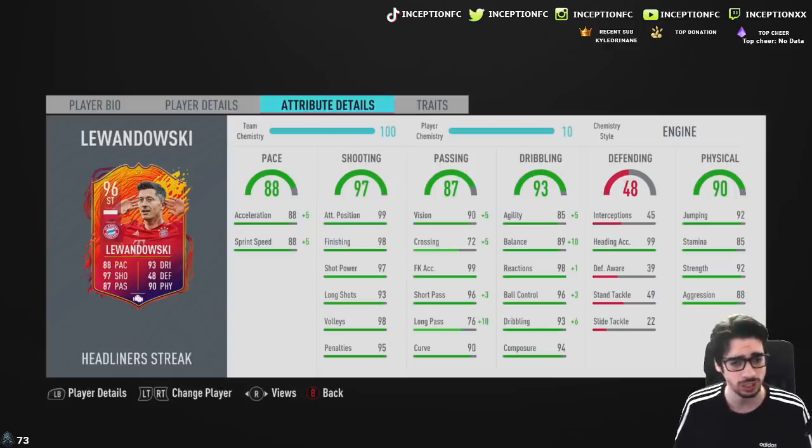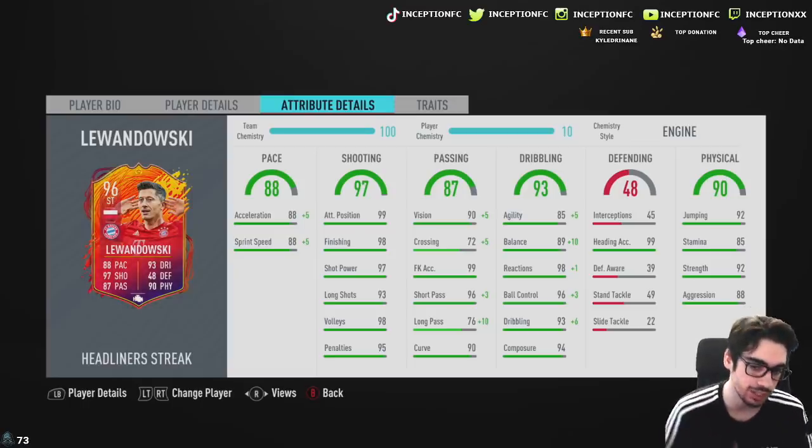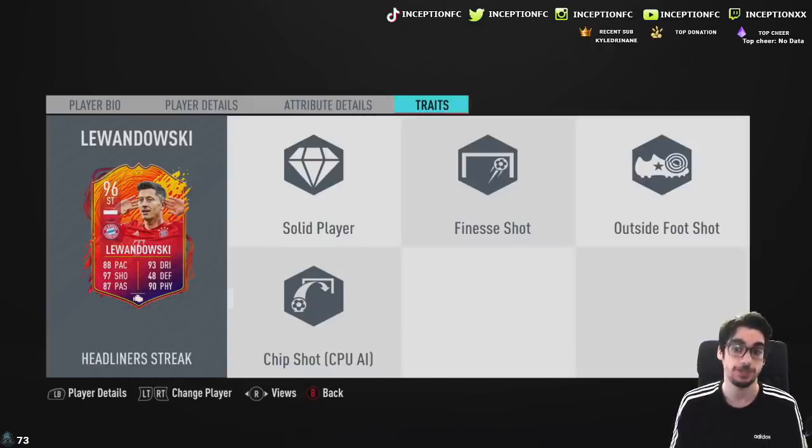We're looking at a card that has 88 acceleration, 88 sprint speed, so you want to increase that with the engine chemistry style. If you take a look at his shooting stats: 99 attacking positioning, 98 finishing, 97 shot power, 94 composure. And dribbling stats are drastically improved with the plus 10 for balance, plus 5 for agility, and on top of that still the plus 10 for long passing. So this card is really, really fun to use, definitely a meta striker at this point. His 95 card was absolutely brilliant, with a finesse shot trait and the outside foot shot trait - those two together are really, really nice.